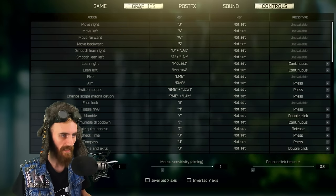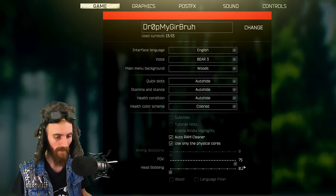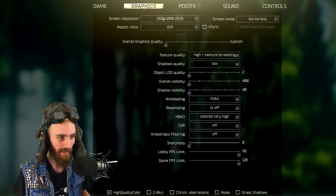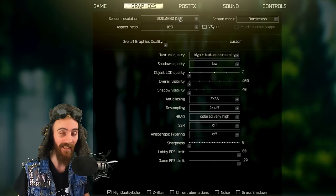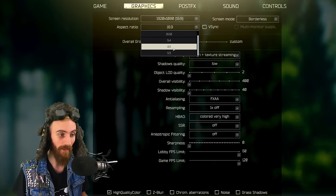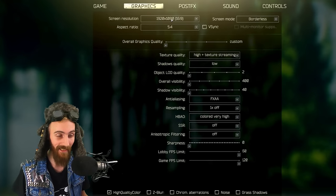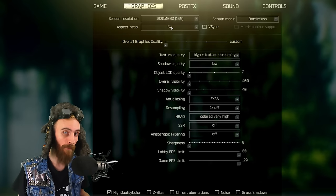When you go into the settings options under the game, you can change the FOV between 50 and 75. And when you go under graphics — I do not know why — but there is a thing in Tarkov where it shows 1080p with default 16:9, but then you can change the aspect ratio to whatever you want. Which means that despite the fact that 1920x1080 should be a 16:9 ratio, you can change it to 5:4.